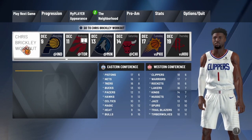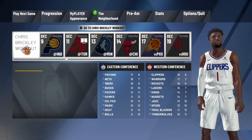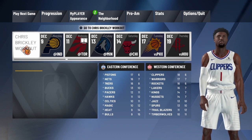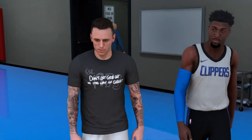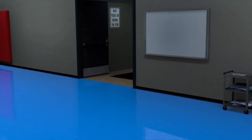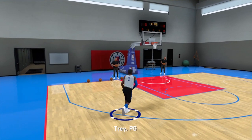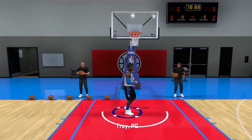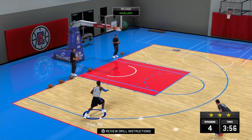Fast forward to December 8th - I finished the game and this is what you're looking for: it's gonna say 'Chris Brickley workout' instead of the team practice. This is the guy you need to meet. You're gonna do a private workout with him - he's a professional trainer. After this workout, it's gonna give you the jump shot creator. I noticed there's at least a three-times boost on all the drills, so if you actually perform well you're gonna get a large boost to your stats.